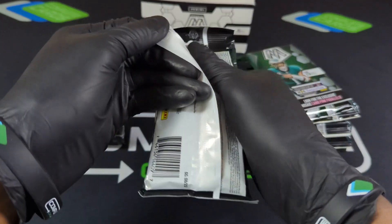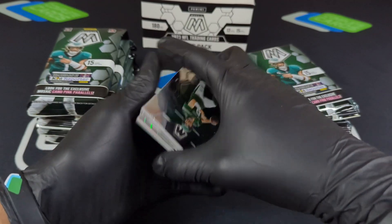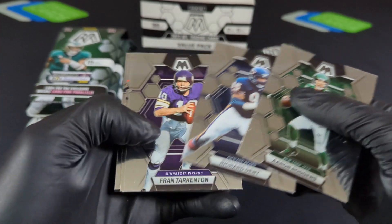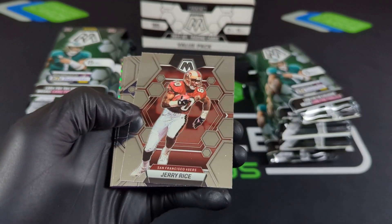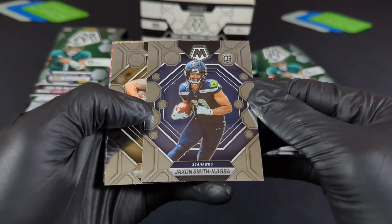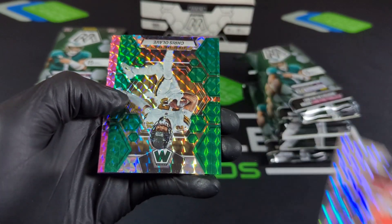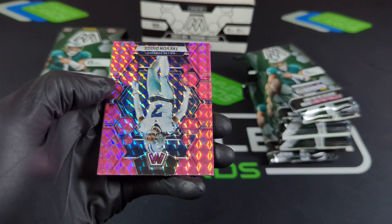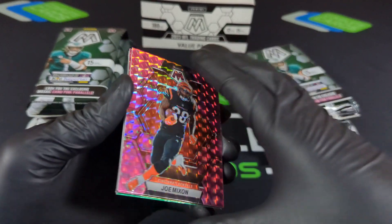Alright, here we go. Let me know what y'all have been going after — blaster boxes, mega boxes, hobby boxes, what have you been chasing? We do got Rogers, Richard, Travis ETN — check out that national pride product, I'm feeling that pretty cool on T-Law. Rice, Jackson — first rookie card, nice hit there. Brian, Chris Jones with our first mosaic, Olave.